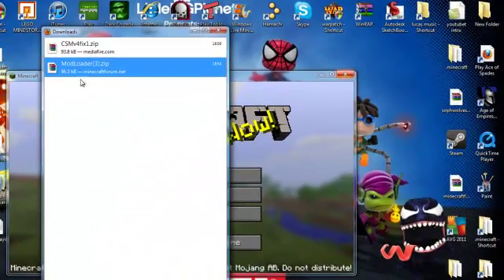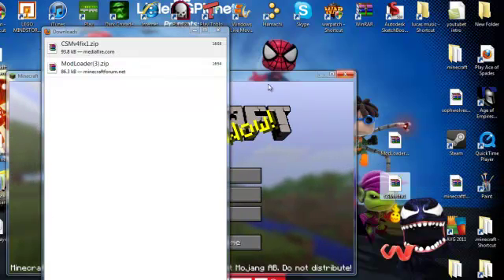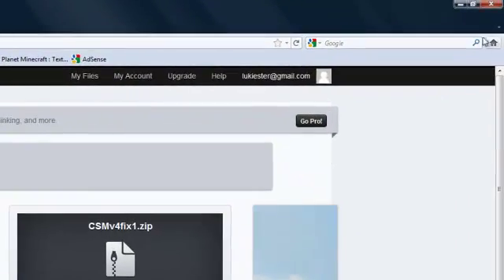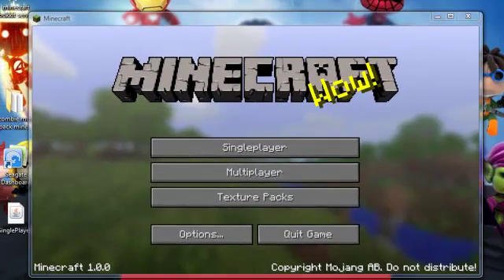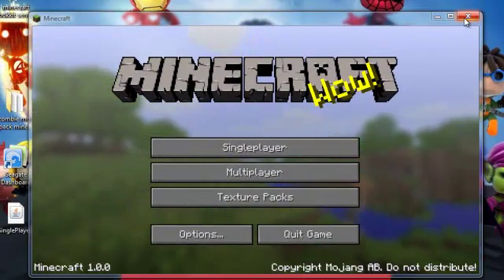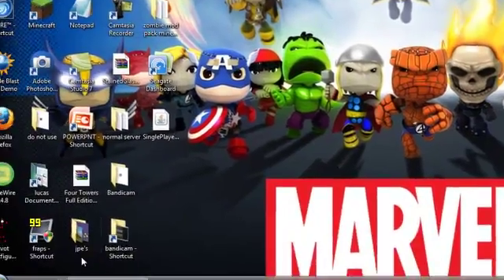Just minimize that. So you should have these two files — just drag them onto your desktop. You can exit the internet off. So my Minecraft is done — I'm just going to exit that off. While you're installing this mod, make sure it's not up. I'll just close that.